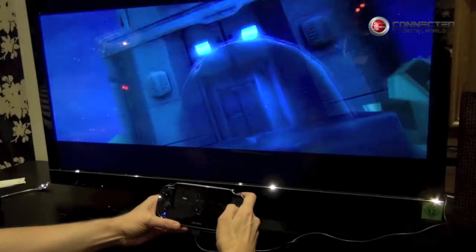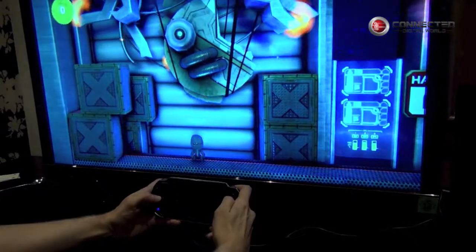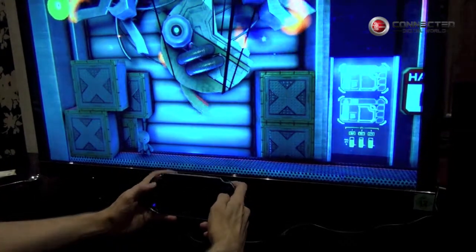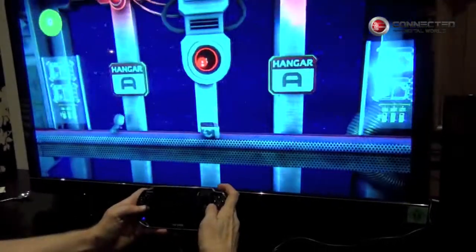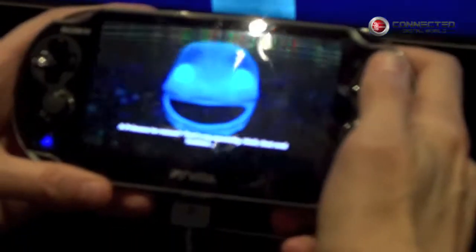The first thing you'll notice is that I am controlling Sackboy using the PlayStation Vita as the main controller — I can move him left and right, I can jump, I can animate his face, and I can even move his arms around using dual analogue sticks. But it gets really interesting when you realise that you've got this extra screen, which gives you extra information that you couldn't get before.